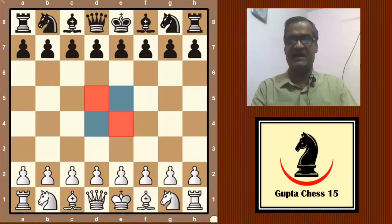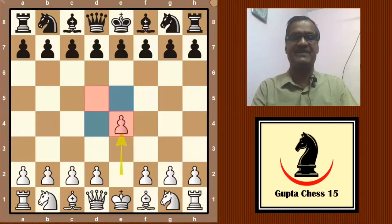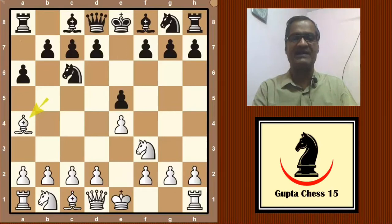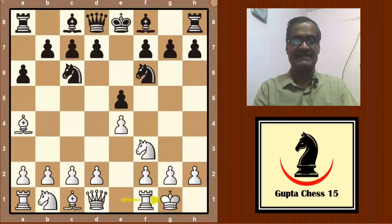Here we start. White plays e4, then e5, Nf3, Nc6, Bishop b5, a6, Bishop a4, Nf6, castling.